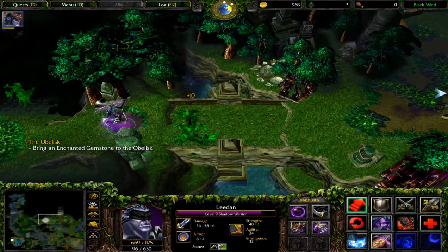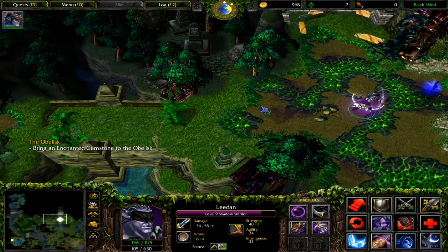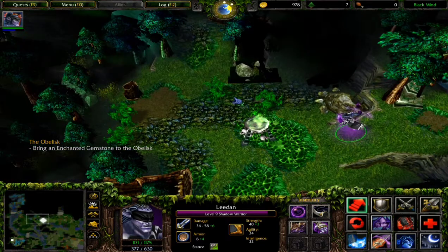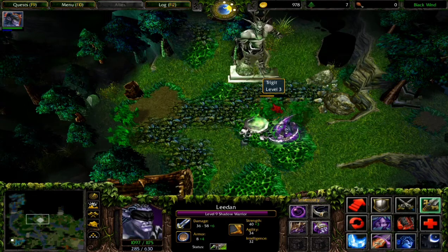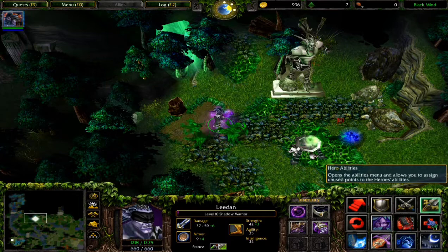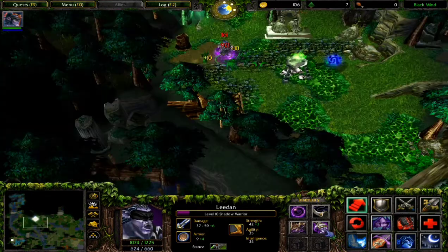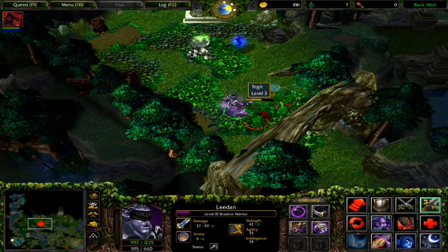I've discovered an ancient obelisk that's missing something - bring an enchanted gemstone to the obelisk. I'll do it. Let's take this rune of mana because I need mana. These strings look corrupted - from the original campaign's Frozen Throne, I think they are twins. Anyway, let's kill this guy and go right here.